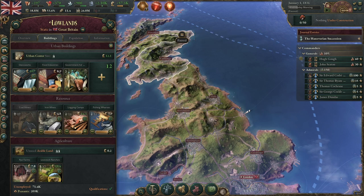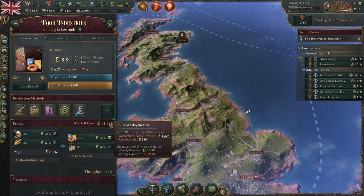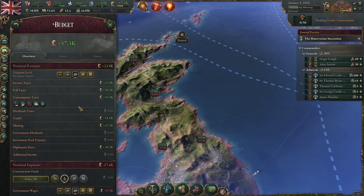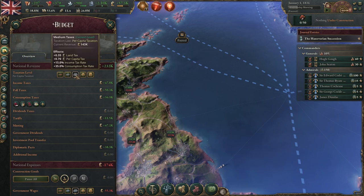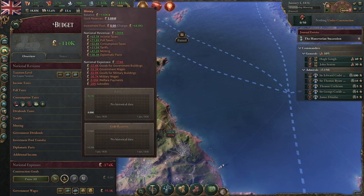Rich people do not pay poll taxes. If we look at subsistence farms, going to the workforce and clicking on the aristocrats, you can see they are part of the higher strata. Under weekly pop expenses, there is no land tax for them, but the peasant population does have a land tax. The last kind of taxation is dividends tax — unless you have proportional or graduated taxation you won't have it. It essentially taxes the profits of a business. For example, if a food industry has a weekly balance of plus 1.63k pounds with ownership shared dividends of 1.3k, that would be what the dividends tax taxes.